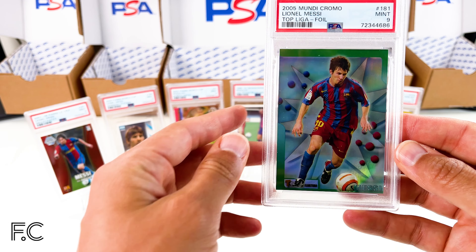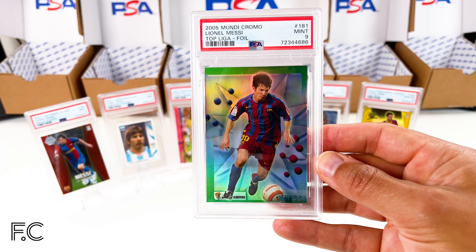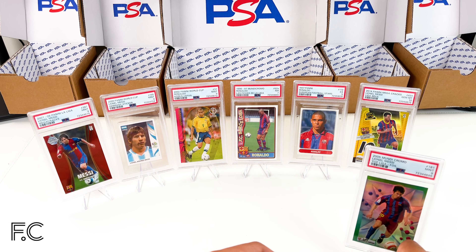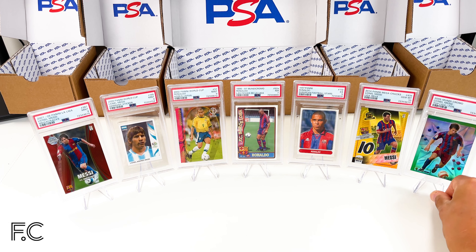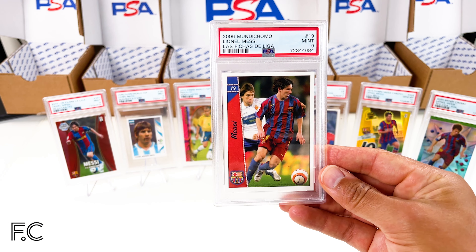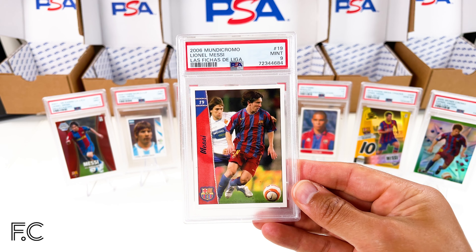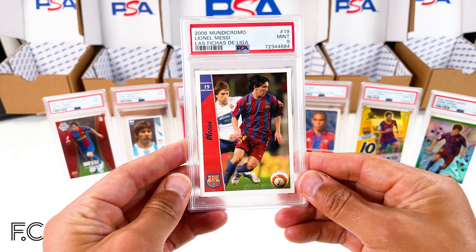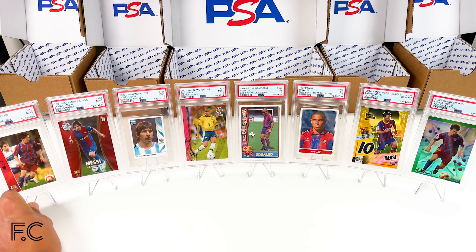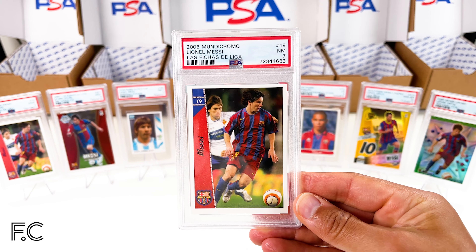Next we have a Mundi Chromo Top La Liga — that's a foil card, very nice — Mundi Chromo PSA 9, again very difficult. Very happy to get these grades, very good for the GOAT. And we have another PSA 9 Mundi Chromo, Las Fichas de la Liga 2006 number 19 — that's a really nice card, PSA 9, just missing out on the PSA 10s but I'll take the 9. And we have another number 19 Mundi Chromo 2006 in a PSA 7.